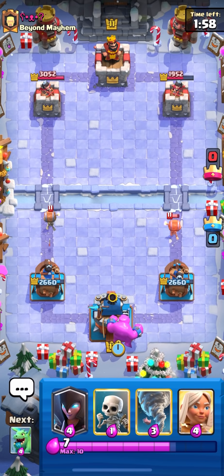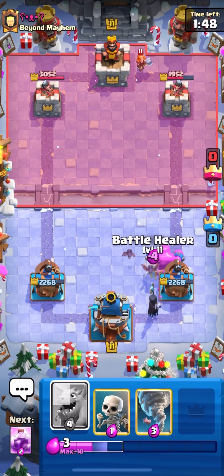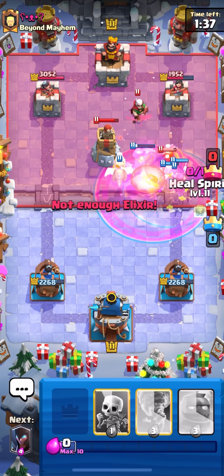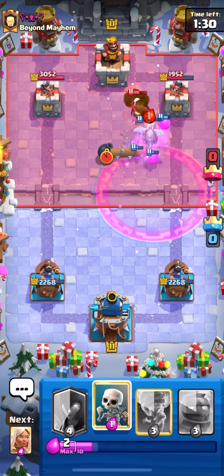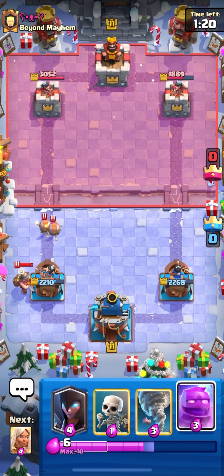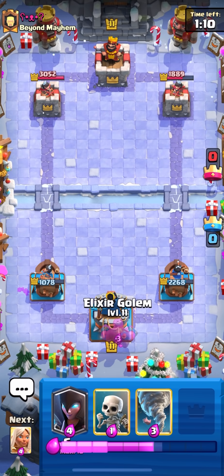I guess we'll just do the same exact thing — e-golem in the back, rinse and repeat. I'm going to try to build some huge pushes. This is going to be kind of hard in double elixir because he can cycle two valks, but if we just keep spamming him we'll eventually break through. Going baby dragon for the bomb tower, then rage everything up. Going night witch as well, hopefully get some value. He goes log so we're not going to get too much damage, but we should have a nice elixir lead.